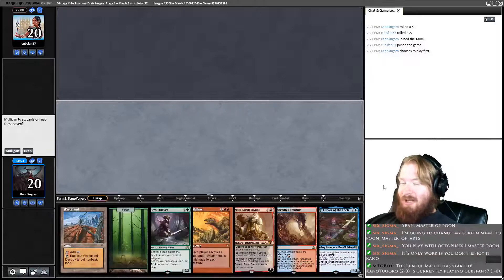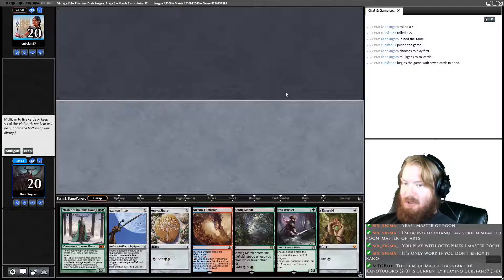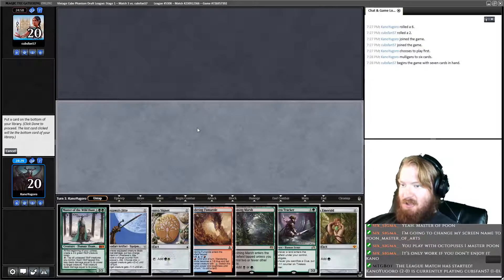Quick plug while we're getting set up: you all should definitely check out my YouTube channel — same username there as you find me here. I post a full-length VOD every day. This hand is technically serviceable but I'm going to Mulligan — we have way more explosive starts than that. Like this one, as an example. I will keep this hand. I think I put back Master — I need the lands.